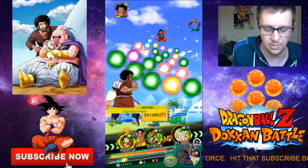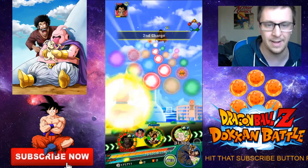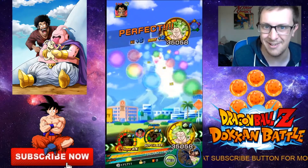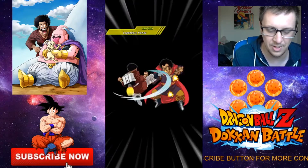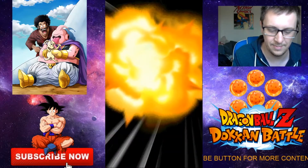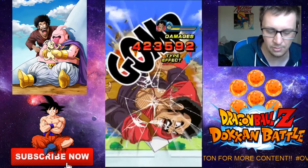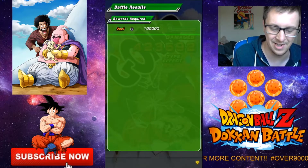Right, I'm definitely going to land his ultimate. I suppose that'll do. There we go. He's definitely going to do his ultimate attack — the attack I've been saving for. Let's go, Hercule. Hercule's miracle special. It's Boo! What are you doing, Boo? Cross kick! Okay, that was pretty cool, actually. I quite like that.